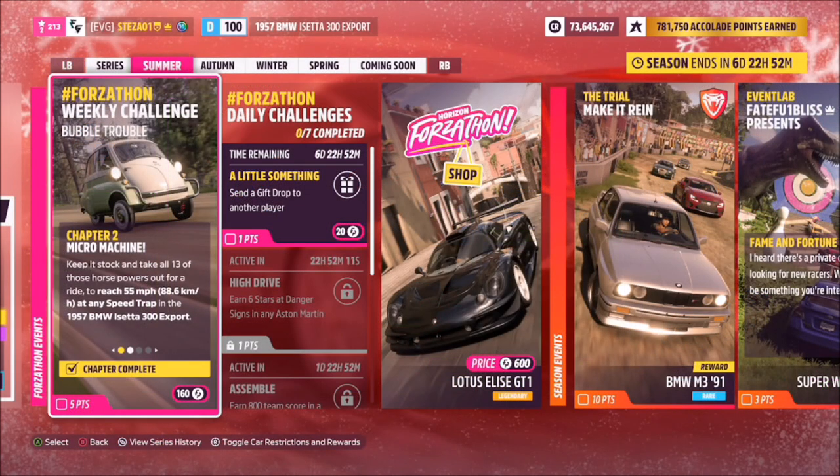Now this is a Forzathon we have done before. The first challenge just wants you to reach 55 miles an hour at any speed trap, but you have to leave the car stock, which is D class level 100.